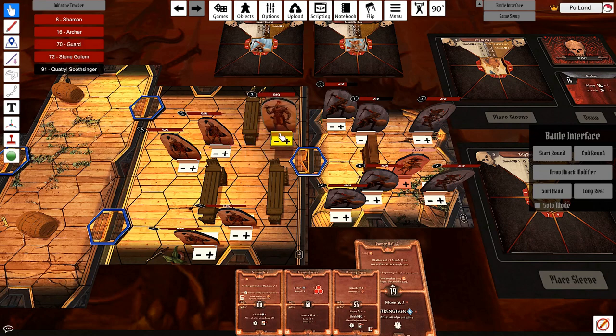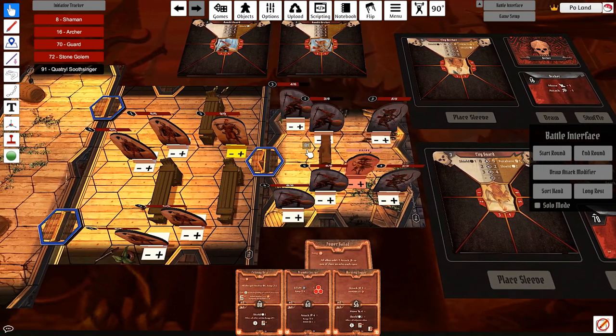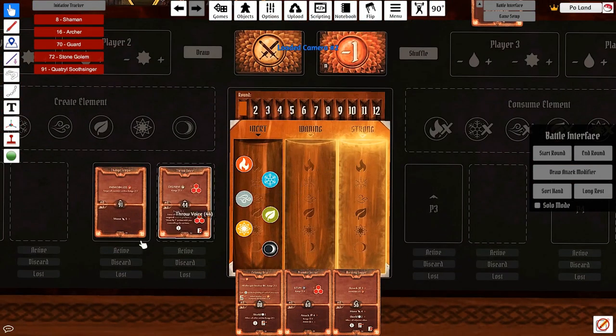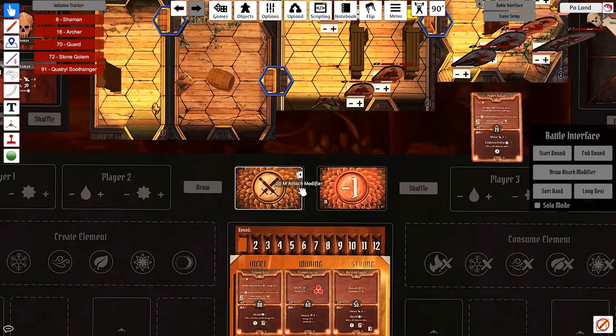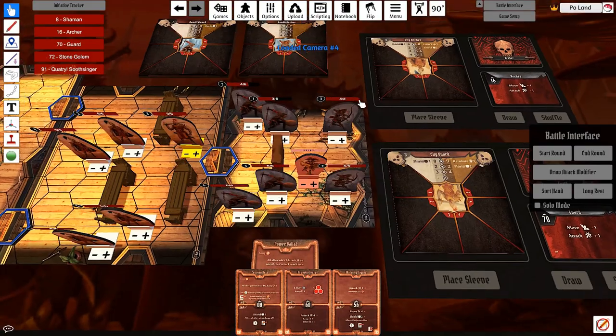Now the Elite Guard moves one step and doesn't attack - move one, and the big attack doesn't happen. That's done. I've already done my turn, so let's discard these cards. Throw Voice is irrelevant. As established, I would only be able to Throw Voice for this 3-hex AOE here. The Elite Guard was here when I played Throw Voice. Had I enhanced it with an extra AOE hex I would have hit it, but the City Guard did not get to attack this turn anyway due to range. Turn ends.